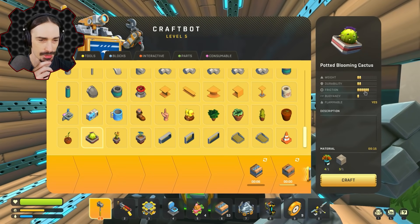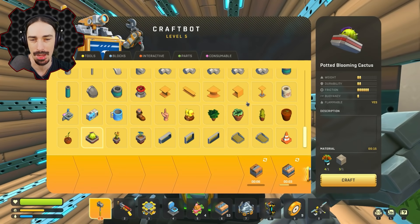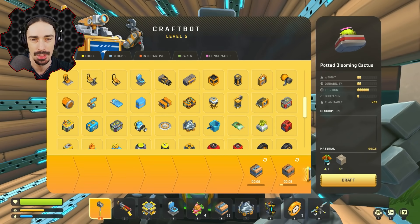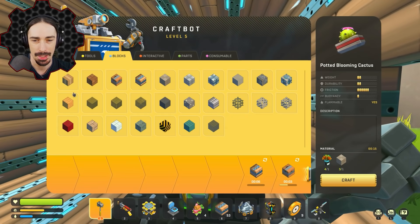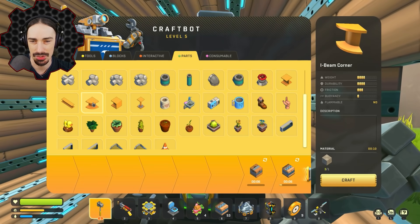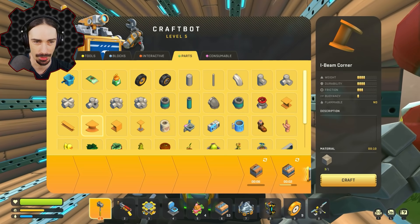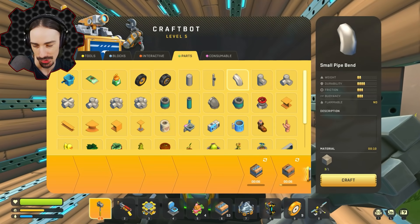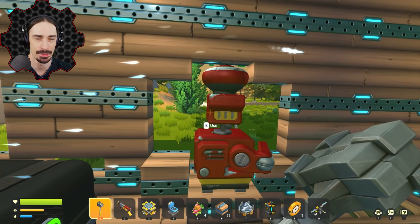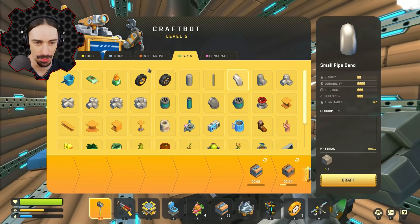Everyone keeps asking me where the wedges are, and I don't know how many times I have to say it — in survival I can't make wedges. If I go to blocks, it's all blocks. The most non-blocky part we have is this I-beam corner, but we have no wedges in survival. I haven't abandoned wedge gang — survival has abandoned wedge gang.